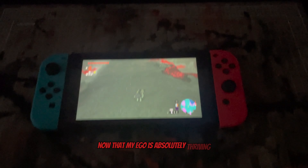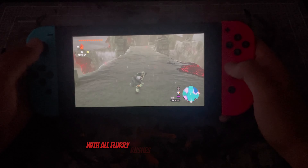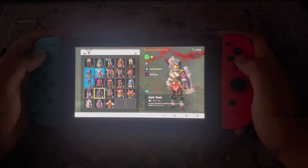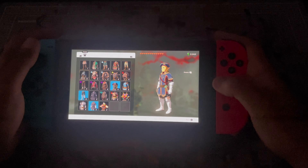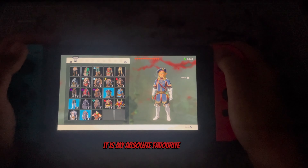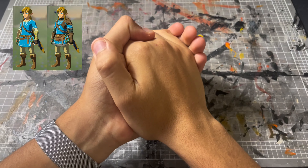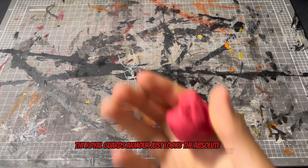Now that my Eagle is absolutely thriving with a perfect battle against Phantom Ganon — all the Flurry Rushes and taking zero damage — we make our way to Hyrule Castle, which has been torn up by the upheaval, and we are going to use all the armor found within it. Being the Royal Guards uniform, it is my absolute favorite uniform out of the entire uniform sets in all of The Legend of Zelda, Breath of the Wild and Tears of the Kingdom. Obviously there is the classic champion's tunic, but in my personal opinion the Royal Guards armor just looks the absolute best.